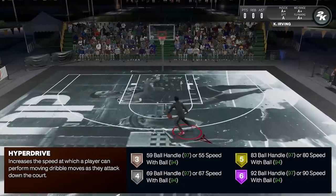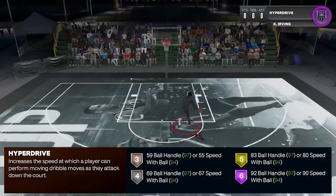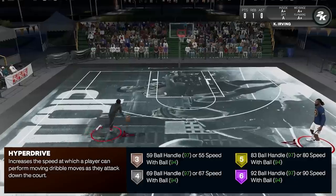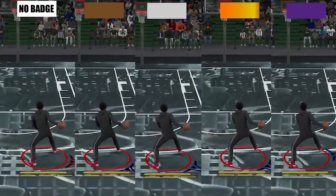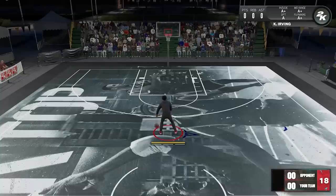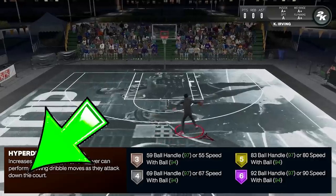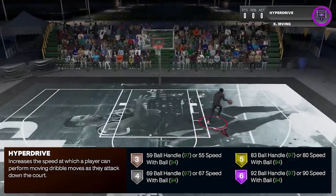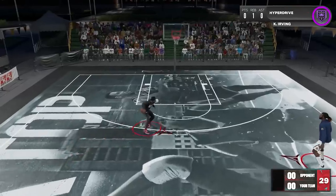For the definition: it increases the speed at which a player can perform moving dribble moves as they attack down the court. It's pretty straightforward — it just speeds up those moving dribble moves. Ignore that 'down the court' part though; some people have the impression this badge only works on fastbreaks, but that's not the case. It's just 2K trying to make their definition look flashy.